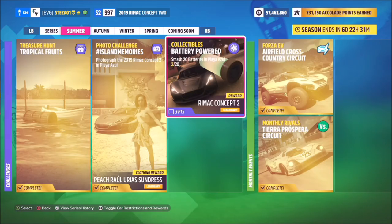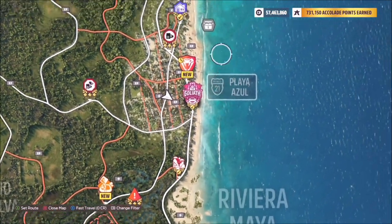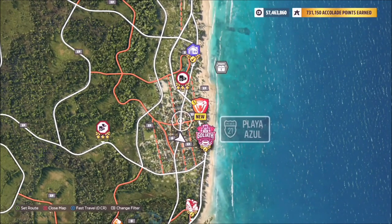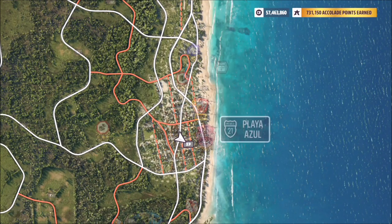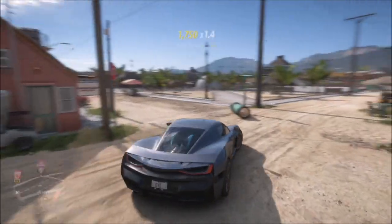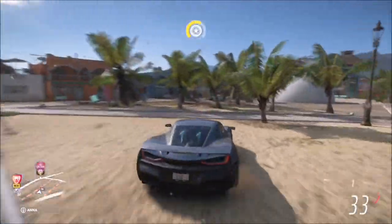Hello and welcome back to the channel. This week's collectibles guide is called Battery Powered, which wants you to smash 20 batteries in Play at Azure. You can use any car you want, and this will unlock the Remap Concept 2 for those who don't already have it, which you'll need for several of this week's festival playlist challenges. Play at Azure is located on the east side of the map, and most of the batteries are just to the left of the Goliath race by that XP board, which is where all the carts are from the treasure hunt guide.